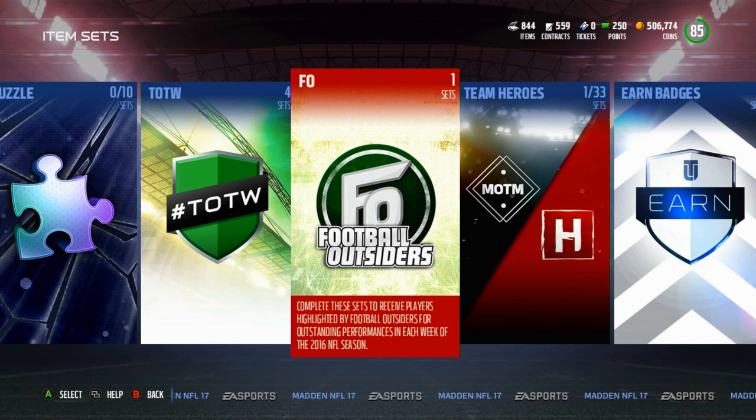Football Outsiders, if you guys are Mutt veterans, of course you know. They are players that come out every single Friday, usually around four or five players with a big player. Usually in the past it was at least a limited time player — 48 hours in packs, something like that.